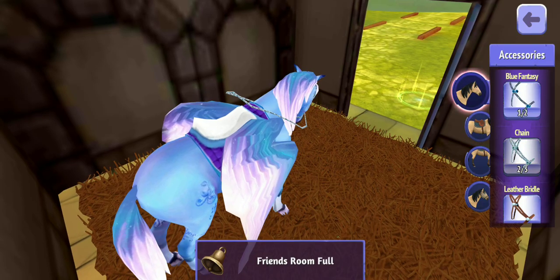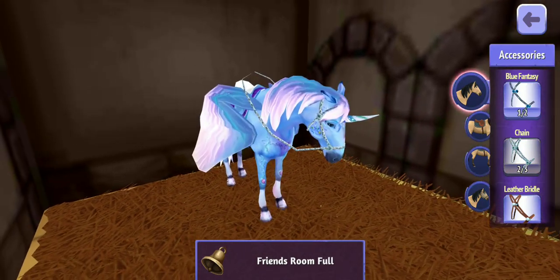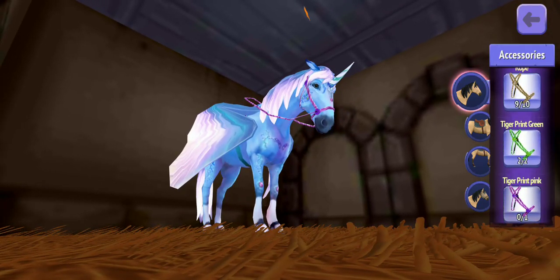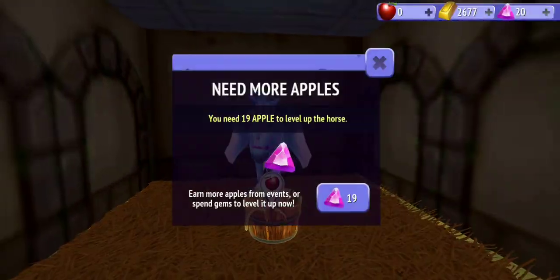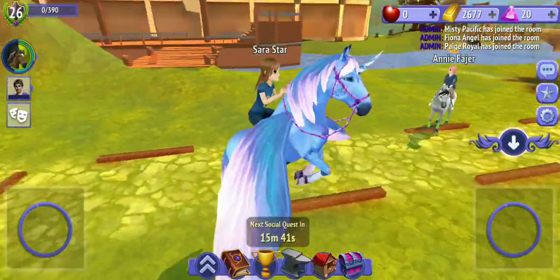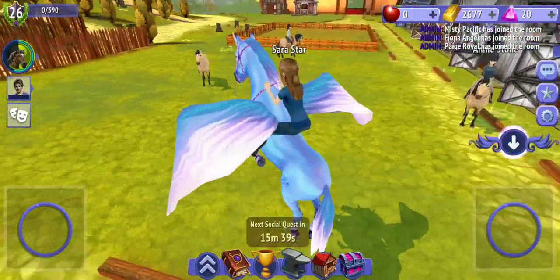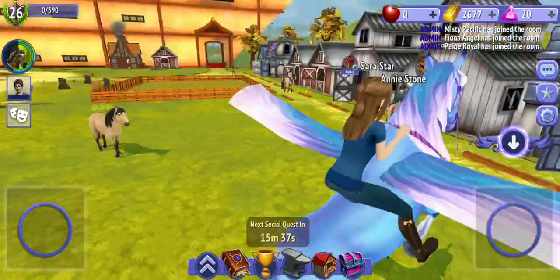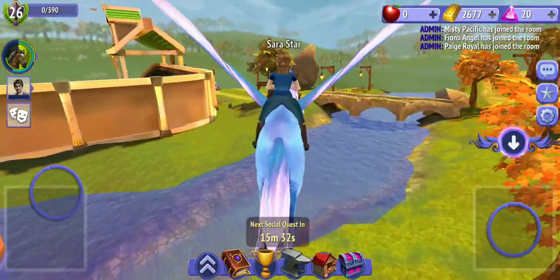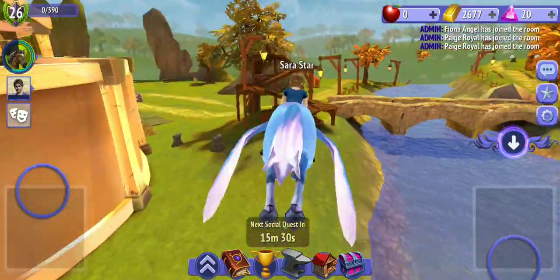Now Icicle — I'm just gonna put this tack on her. She's my pegasus but she has no saddle on, so I'm just gonna fly to the other stable because there's a glitch I can do with no tack.